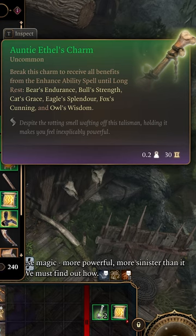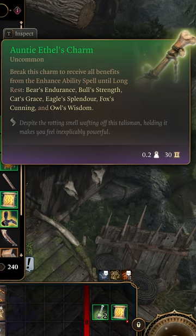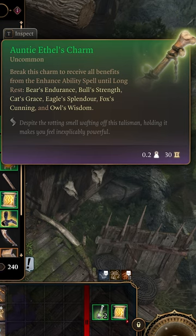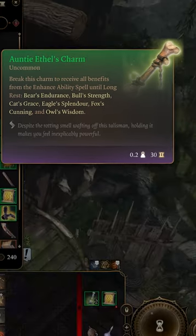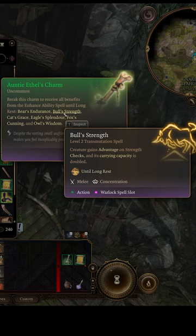Next up is Auntie Ethel's Charm. This charm grants all the possible bonus effects of enhanced ability, which is advantage on all ability checks, doubling of your carrying capacity, and you gain temporary hit points. This charm is actually pretty amazing, considering advantage on all ability checks is actually incredible.